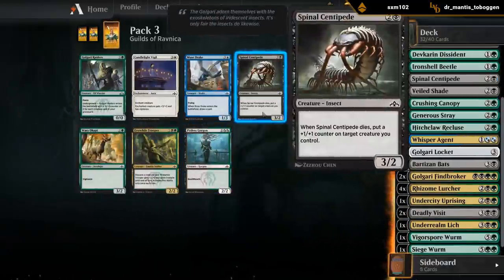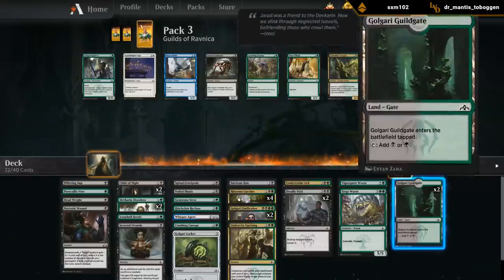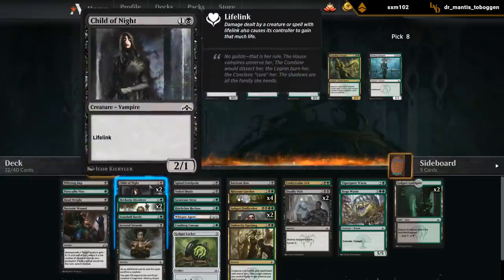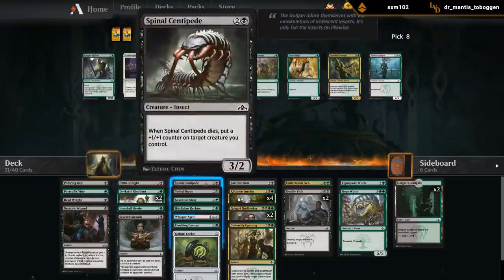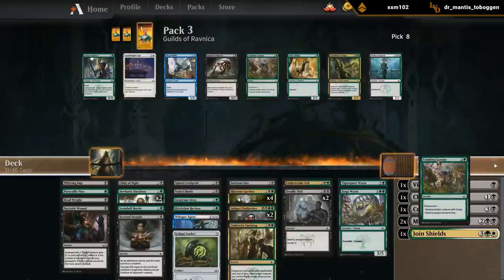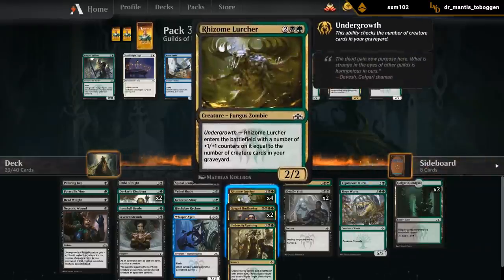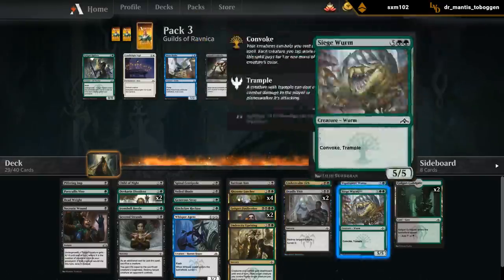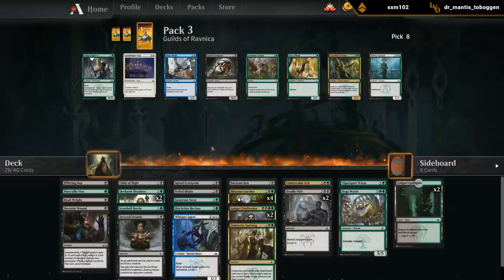Gorgon's a nice pickup. Centipede as well - it's between these two. Raiders is just a worse Rhizome Lurcher and we already have four. We can kind of build our deck already here since the draft is almost at a close, so I don't think we need both Children of Night. Probably want to play one just to have another 2-drop. Shade is cuttable. Crushing Canopy is maybe cuttable now that we picked up the Recluse. Don't think we need the Locket. Maybe cut one Lurcher, maybe cut an Uprising. Probably want to cut one of the Worms. Two Lances - we still need to make a handful of cuts but we can figure those out later.